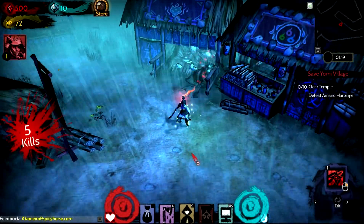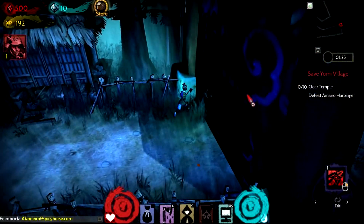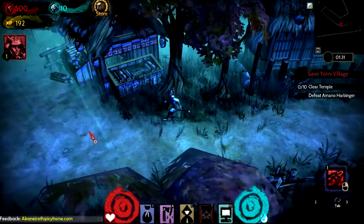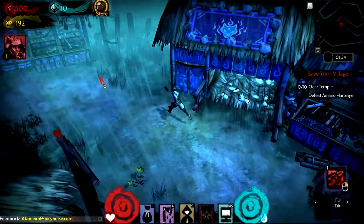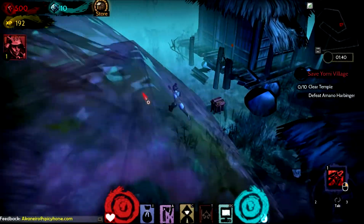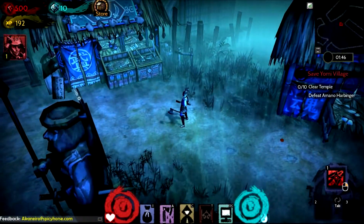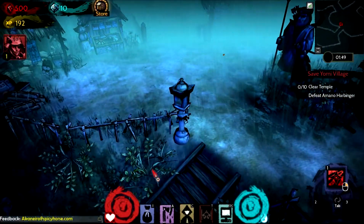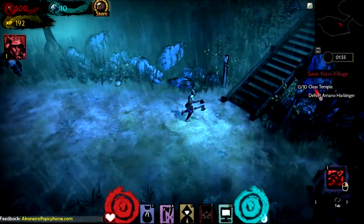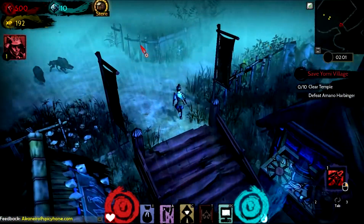All these insane wolves are all over the place, just keep one-hitting them. I wonder how hard it'll get after a while. Let's see if I can figure out where I have to go. There's a map in the top right corner. I don't think this is the way you're supposed to go. Let's try over here to the left — yep, here we go, some more insane wolves.